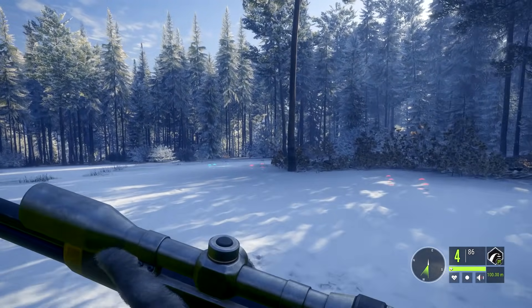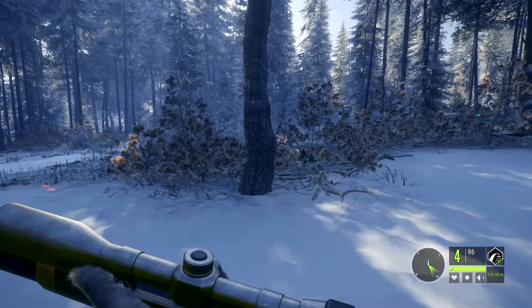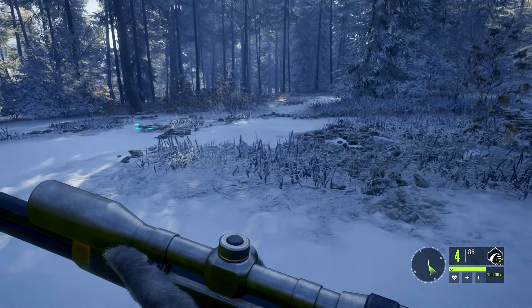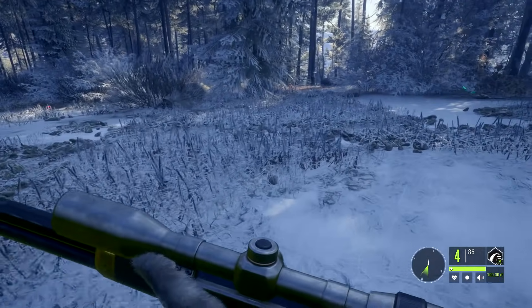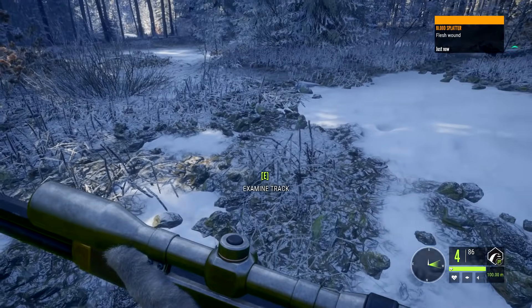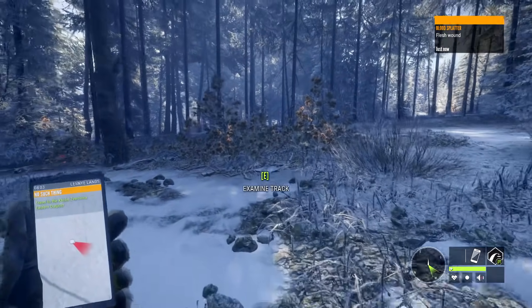Especially with the new perks I've got — you can see in the lower right corner there — please tell me we got a hit. We've got some moose tracks... wait, there we go. Okay, we definitely clipped it. Which way did you go? It went this way.